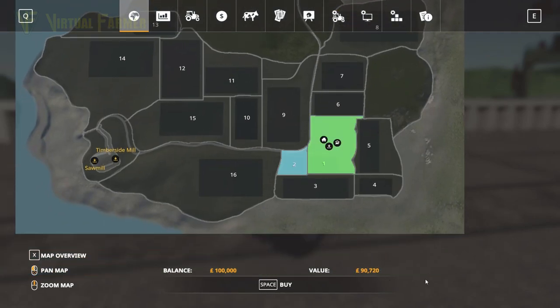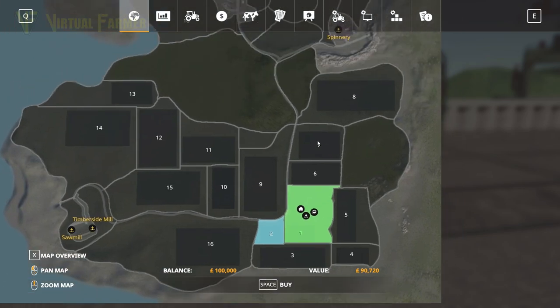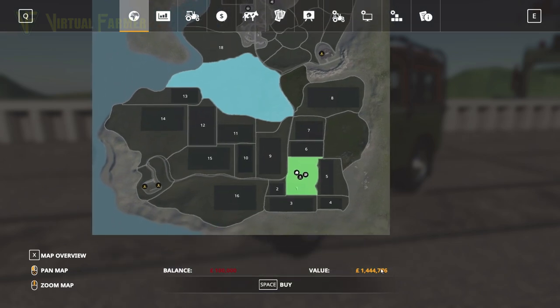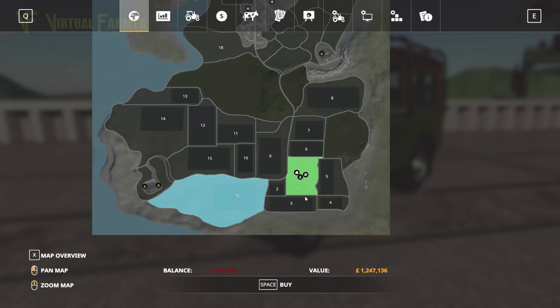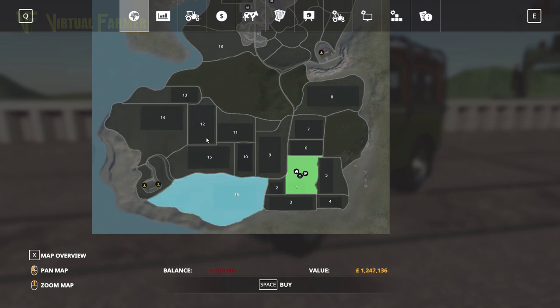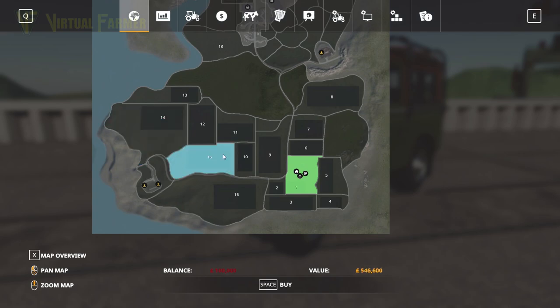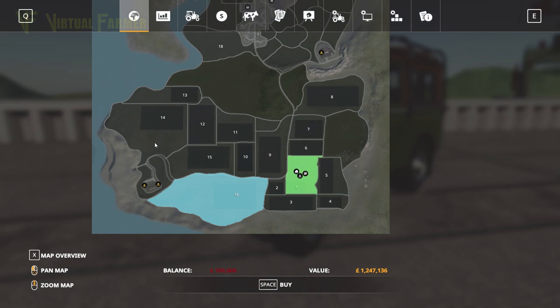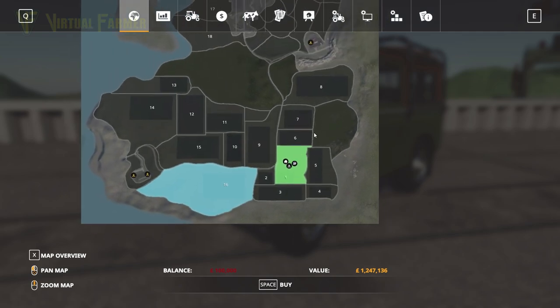The area you start with on New Farmer has a value of 349,000. The smallest field appears to be field two at 90,000. The forestry area is one million four hundred and forty-four thousand seven hundred and seventy-six. Field 16 is also over one million. Driving through field 14, I would have liked to see that fill its area more for a million pounds — or have multiple fields in there, since you could easily put two or three fields in that space.